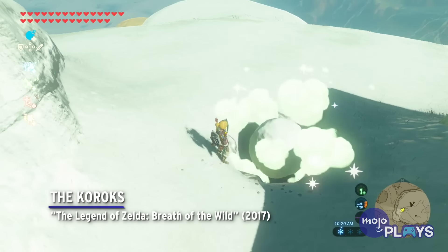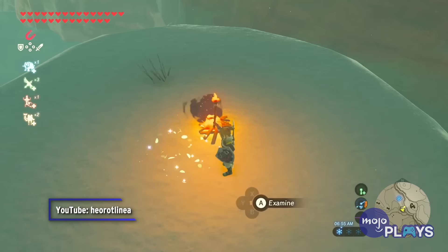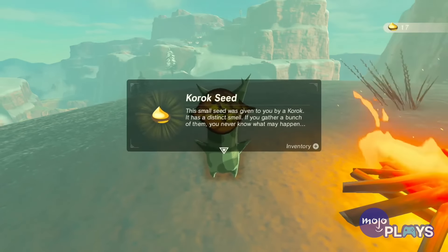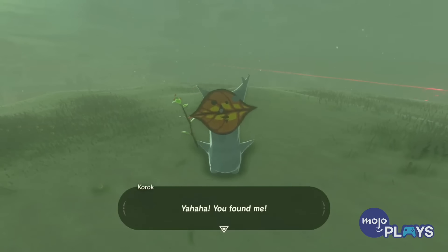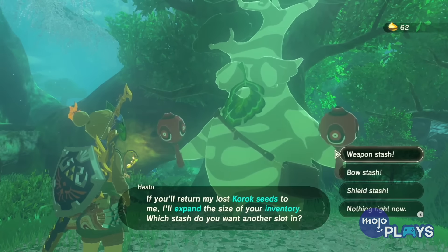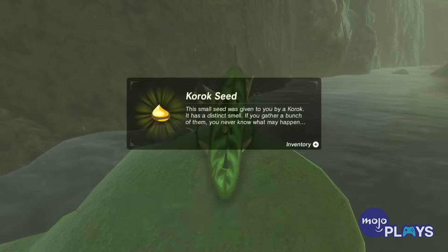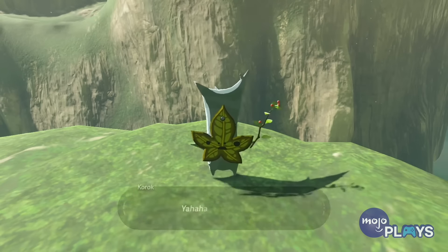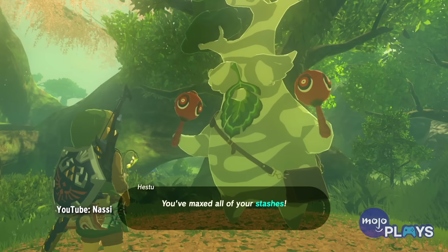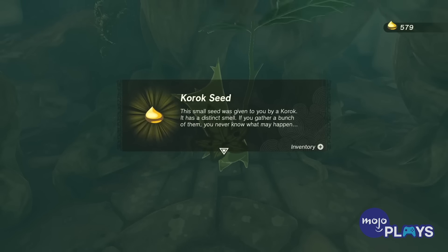The Koroks — The Legend of Zelda: Breath of the Wild. There are 900 Koroks hidden across Breath of the Wild, which is, frankly, absurd. Stumbling upon one is usually fun, as they're normally accompanied by a small but engaging environmental puzzle. Plus, collecting their seeds is the only way to expand how many weapons and shields you can carry, so they're definitely worth doing to a certain extent. But you'll eventually reach a limit on how much space you really need, and there will still be hundreds of these little rascals left. Finding them all is only for the biggest completionists, and your reward will be a literal piece of crap from Hestu. Tears of the Kingdom tested our patience again, with 1,000 seeds this time, and no change to the final reward.